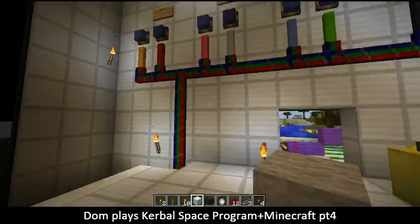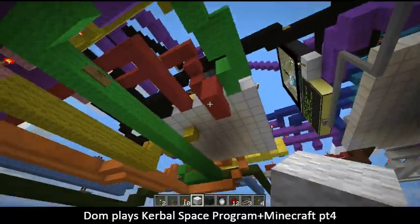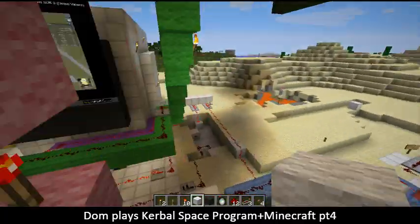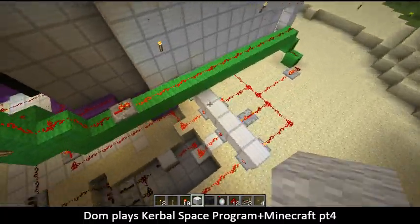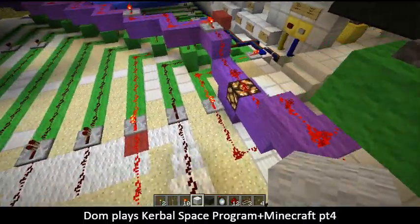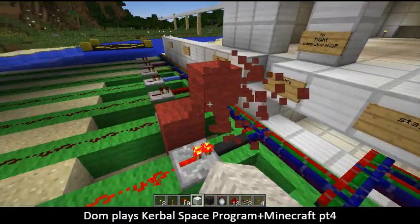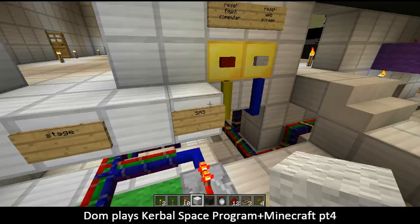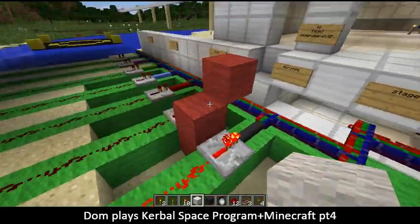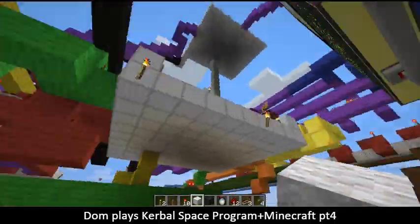Basically what's going on right here is that the redstone contraption up there is deciding to activate this signal here, which is sending out four different signals. Each one is activating the throttle. You can see right now throttle is active and SAS is active. I also have controls for pitch, yaw, and roll. Let's go ahead and back up to our control room.